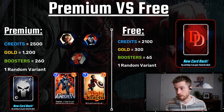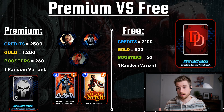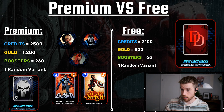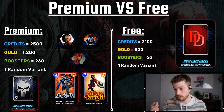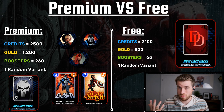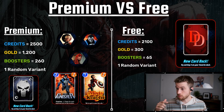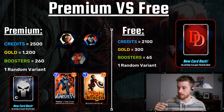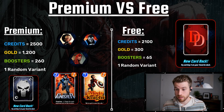You also get a random variant, but you also get a free random variant — so you'd get two if you're premium. And you get that cool Punisher card back, which is actually really sick. Outside of that you get two variant alternatives as well as three portrait avatars. I do like the Punisher variant — the Misty Knight one's cool but you don't really play it much. If you're just going free, you get this Daredevil card back and it's sick. Then you get 2,100 credits, 300 gold, 65 boosters, and one random variant before you're on to your season caches.